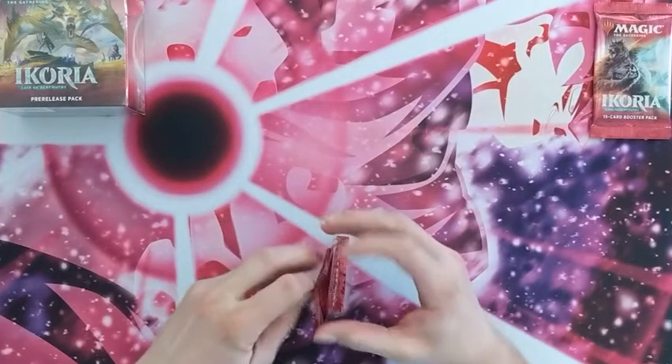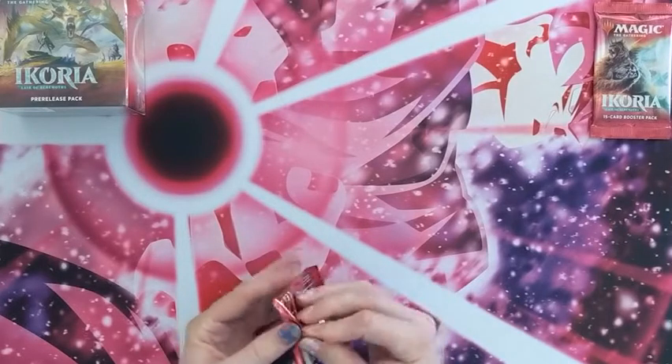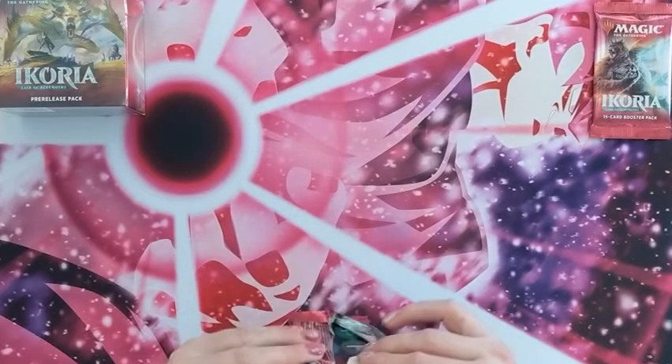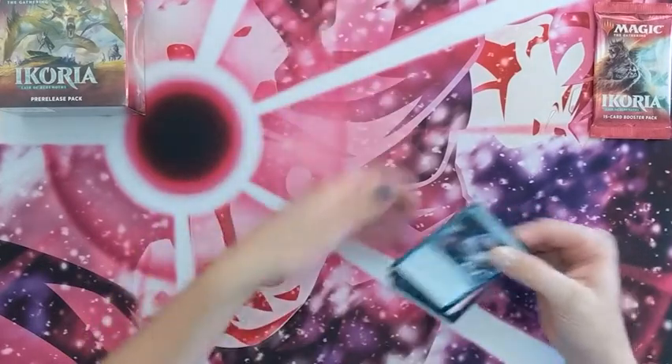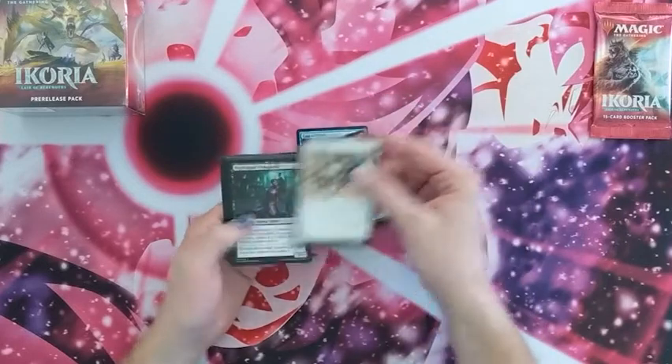I have no idea what are in these packs as for like value or anything like that, so please let me know. Oh, a carbon token and some flying tokens. We'll just go through this.